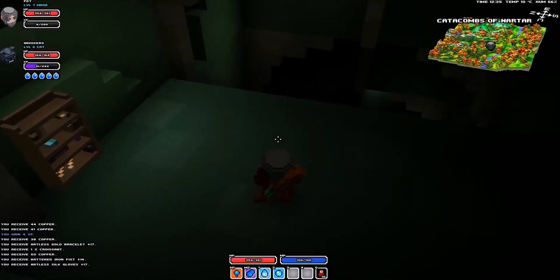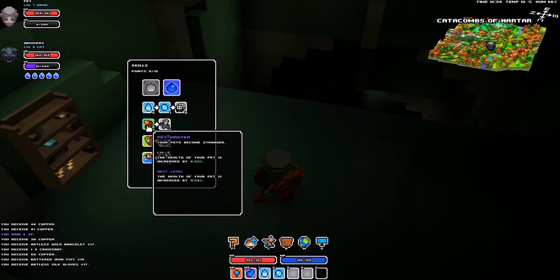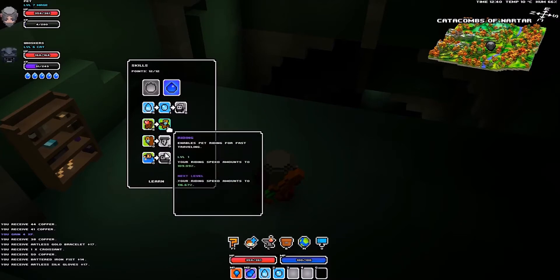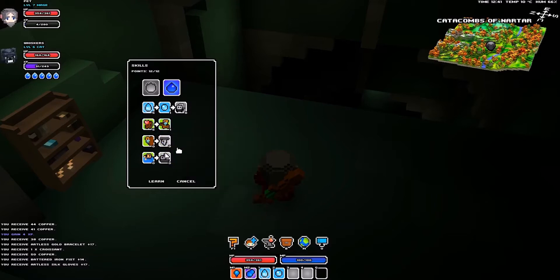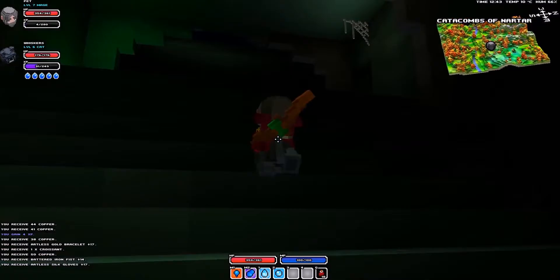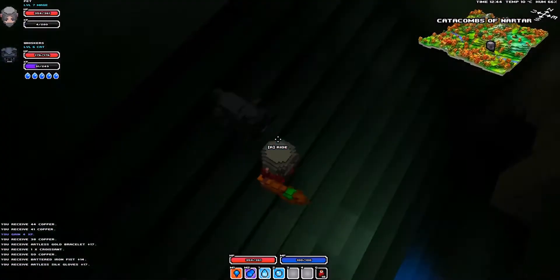Dude we're getting decked out! We also got some points to spend - 8 points. Oh okay we got four points I guess, I forgot to spend some points. If we do that we can already get riding! Yeah we gotta get that - there we go. We're riding whiskers! Come on whiskers, we're going to battle! Oh I can't attack on it, that stinks. So it's just a way to travel.